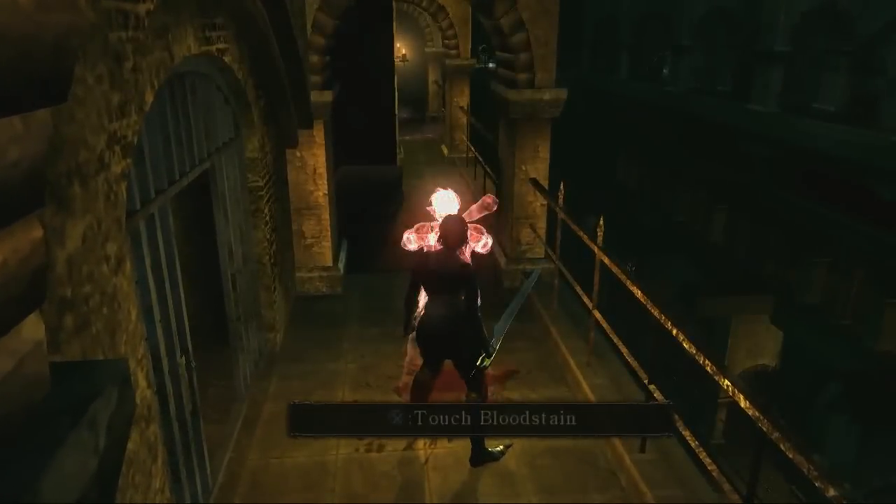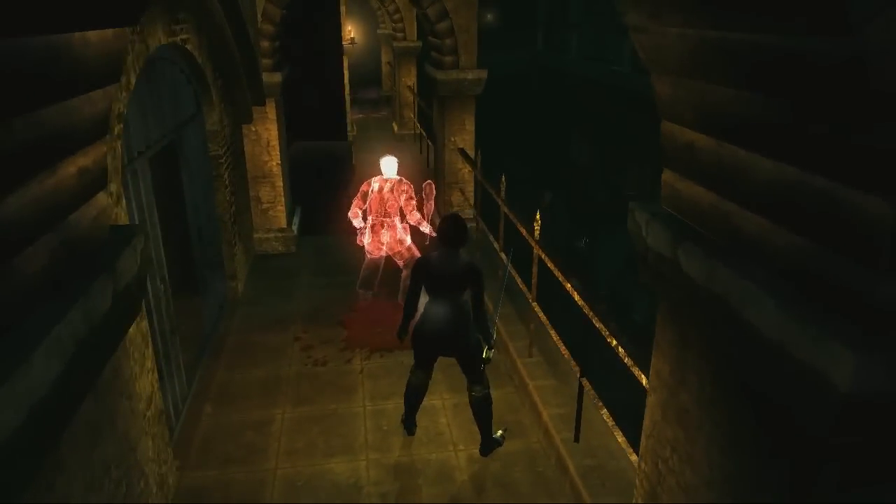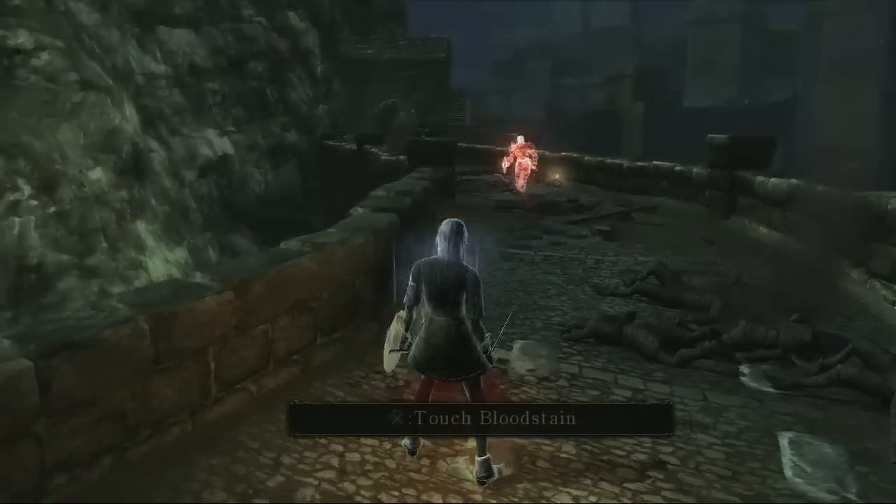The fresh blood at your feet holds valuable information. With an active online connection, the stains do more than mark where another player met their demise — they become your ghostly guide. Activate the stain and you'll be able to watch the final actions of the fallen player in grim detail.